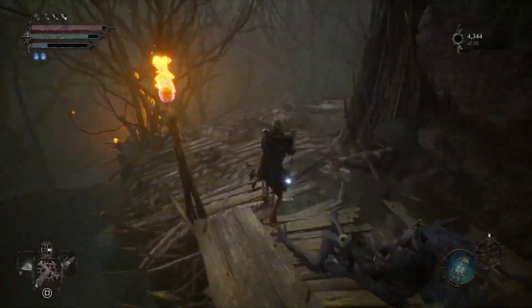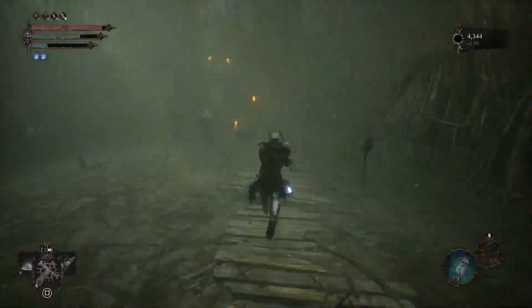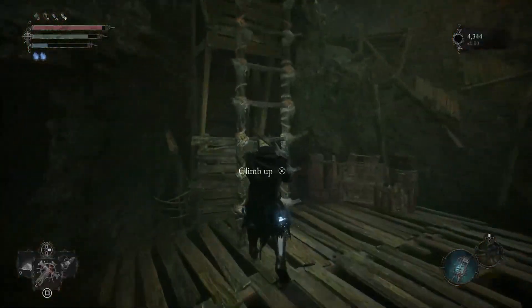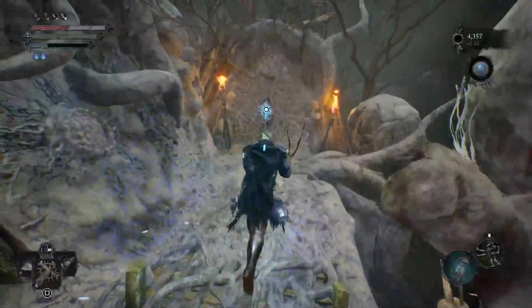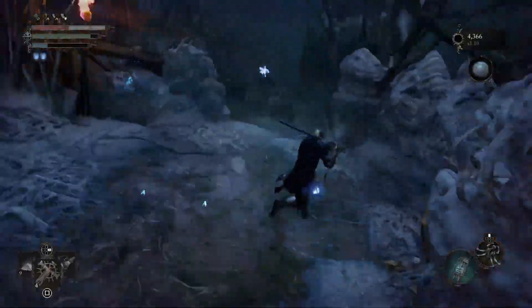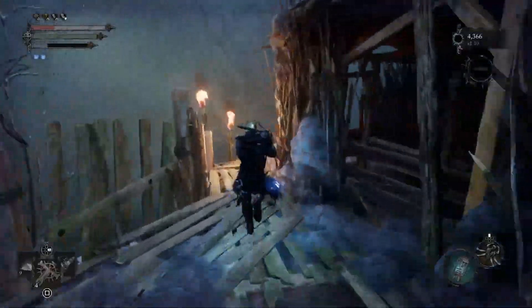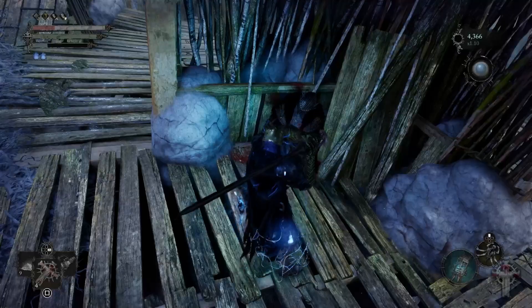Forsaken Fen is your next location because you're going after Vanguard Baro's Rosary. From the shortcuts shown here and the main vestige fast travel point inside Forsaken Fen — the first one you come across — when you get to the umbral bridge things really get interesting because you have to defeat a mini boss to progress. Once you defeat him, make your way around the back as shown here until you get to an umbral escape, and that body will have the rosary you need.